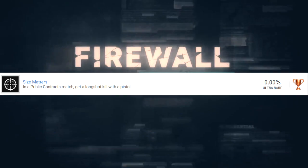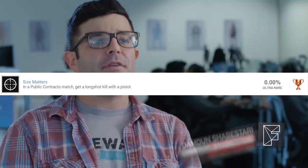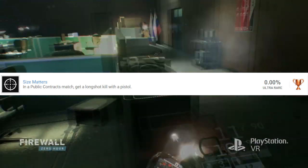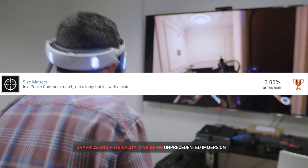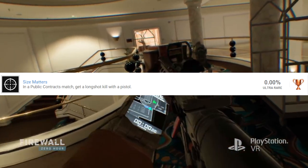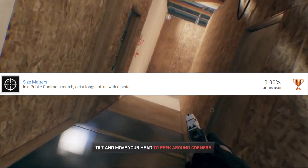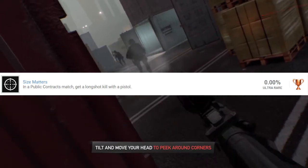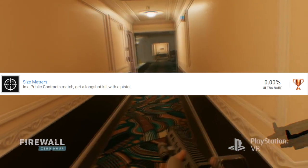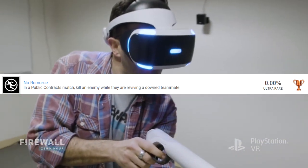Next is a bronze called Size Matters — in a public contracts match, get a long shot kill with a pistol. I thought this was interesting; in other games when you get a certain type of kill it'll pop up saying 'long shot' or something like that. I wonder if Firewall will have something pop up when you kill someone at a certain distance. It will probably happen from natural playing, you won't have to go out of your way for it.